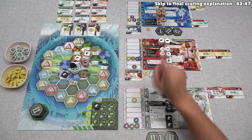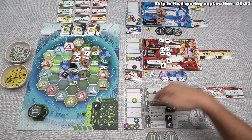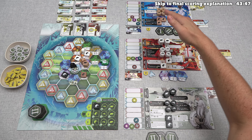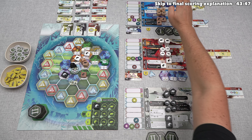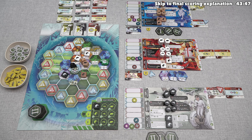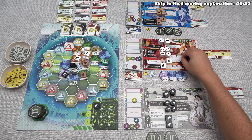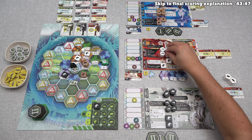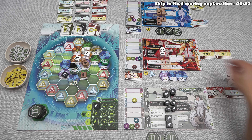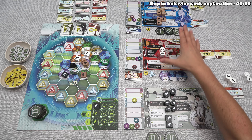There are two endgame triggers. The first involves the last tile being taken from the biome stack — if at the end of any player's turn there are no tiles left, the end is triggered. We keep playing until everyone has taken the same number of turns, then play one more full round. The other endgame trigger happens at the end of any player's turn where they have just one type of animal left on their board. Once triggered, we finish the round and play one more, then move into final scoring.